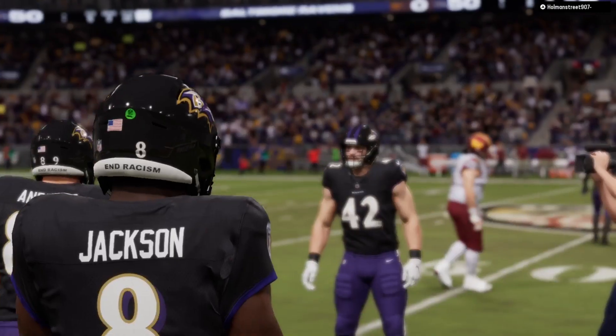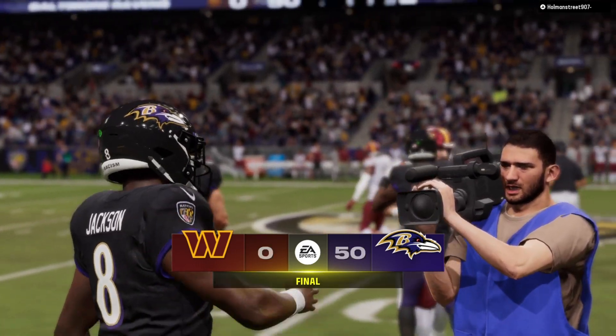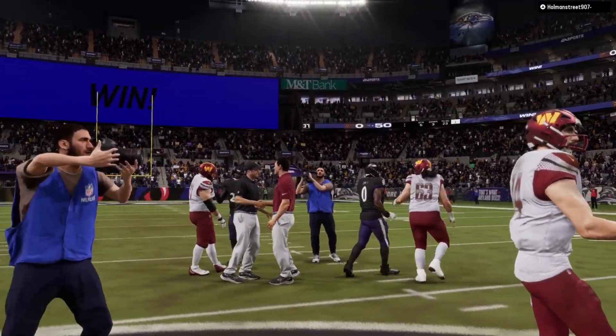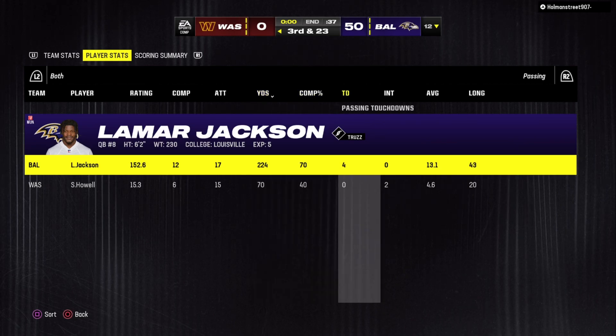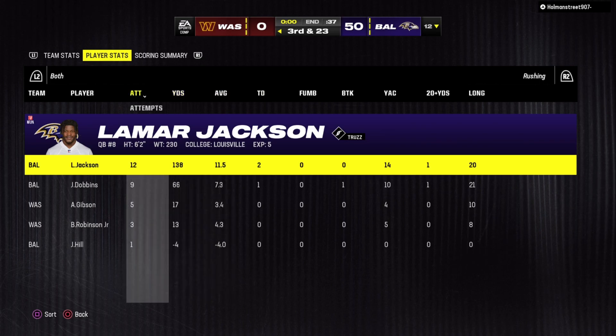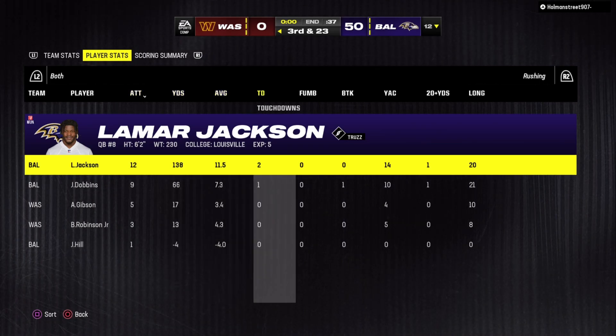Thank you guys so much for watching this video. If you stuck around, make sure to check out my other videos. I just wanted to check out the stats real quick — Lamar Jackson: 224 passing yards, 4 touchdowns, 12 rushes for 138 yards and 2 more touchdowns. Dude was absolutely going off this game — we put up a 50-piece. J.K. Dobbins had a nice little game too, and Zay Flowers went off — 4 catches for 106 yards and a touchdown.